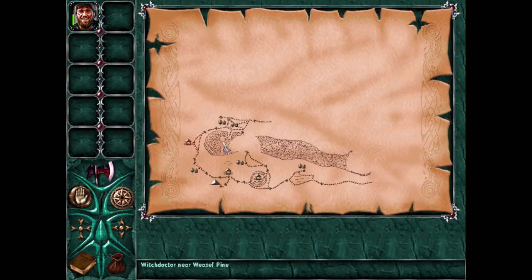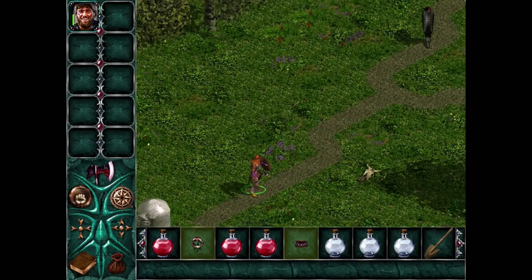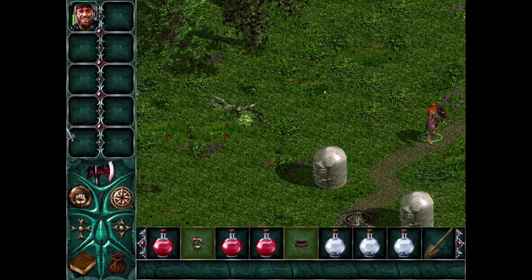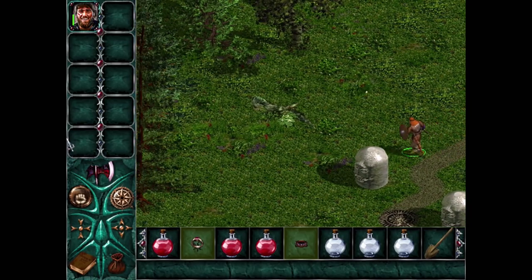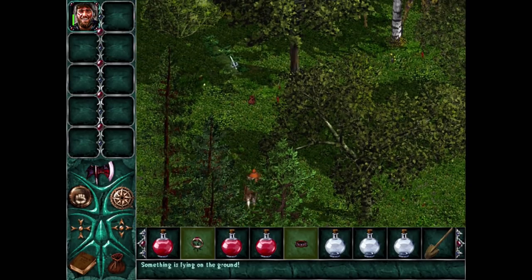Let's get back north to the Witch Doctor near Weasel Pine area, and we'll get back to killing stuff. I don't want to mess with that worm - we had issues with that before. Gotta look out for the flying guys; not a whole lot we can do about that. We still haven't found the Witch Doctor here.